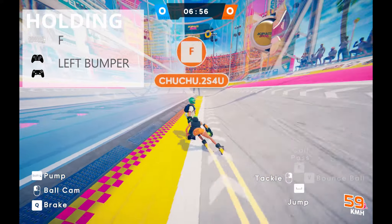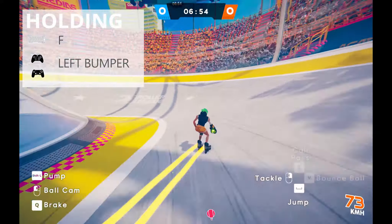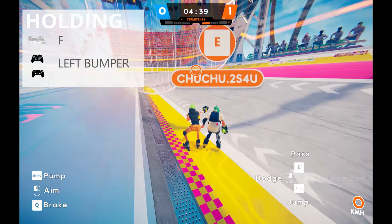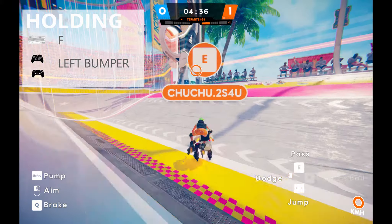If you release the holding button and move forward, you can use them as a boost. Or you can press jump to jump much higher and eventually score.